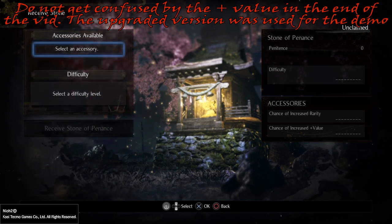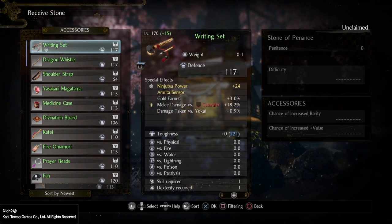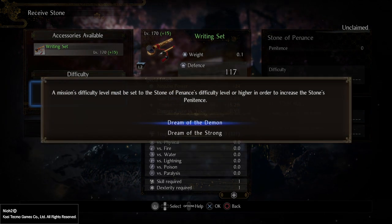What this does is it takes you into your accessory slots, your stash of accessories, and you can pick whichever one you want. Let's say, for example, we take this writing set, and then it allows you to choose a difficulty. Before the DLC, it is Dream of the Demon or Dream of the Strong. What you have to do is pick the difficulty that you will be playing on.